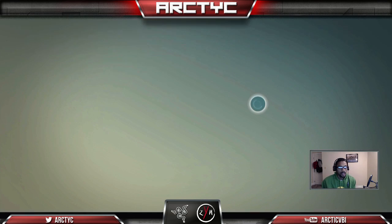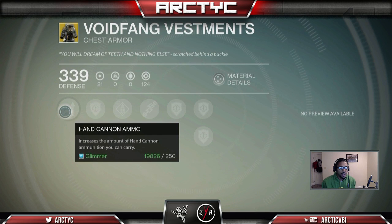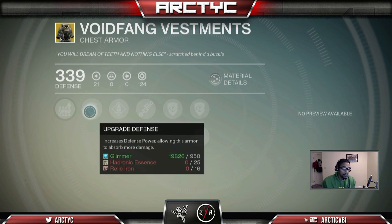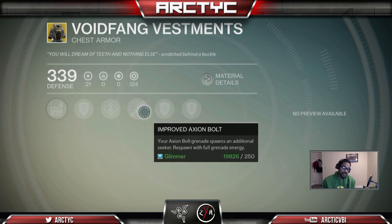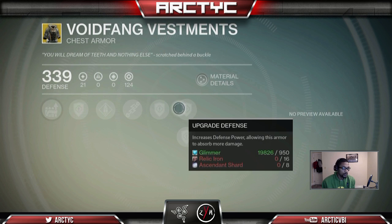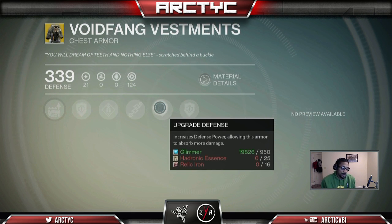Void Fang Vestments. So we got Hand Cannon Ammo — increases the amount of Hand Cannon Ammunition you can carry. This is my favorite, this is what I rock on my Warlock. Upgrade Defense, Special Weapon Ammo, Improve Axion Bolt. This is what I'm talking about right here — spawns an additional Axion Bolt Seeker, and you respawn with full grenade energy. So once you respawn, you have another grenade. Every time you die, you have a brand new grenade. You can use this again and again and again. It's really good. But if you're dying a lot, then I guess that's the bad part of it.